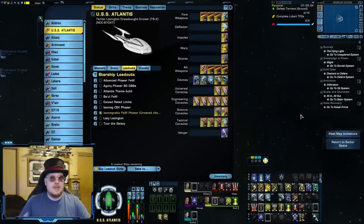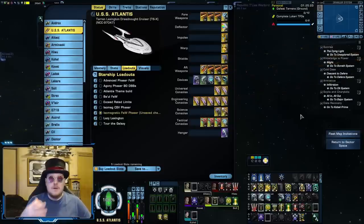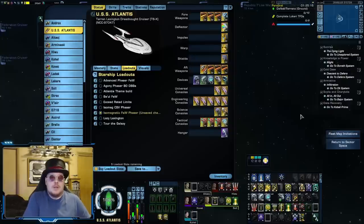Really it's actually five now because one of those wide-angle torpedoes was only available on the Voth Bulwark cruiser, which was a tier five ship put into the Phoenix Prize Store — but then they took out all the tier five ships from the Phoenix Prize Store, so now it's impossible to get that wide-angle chroniton torpedo unless you already own that ship.